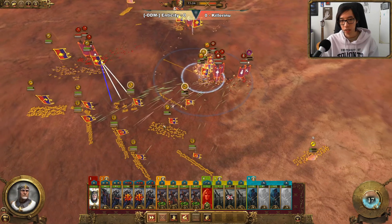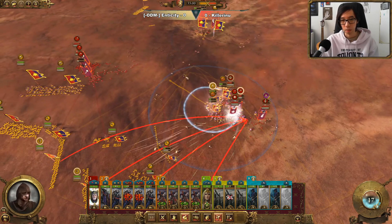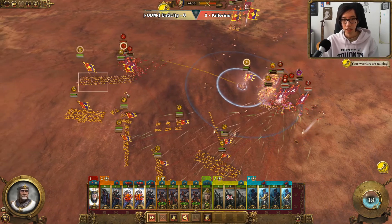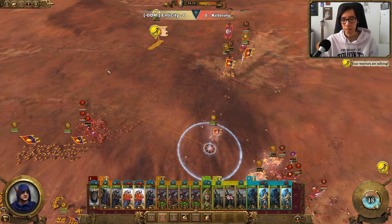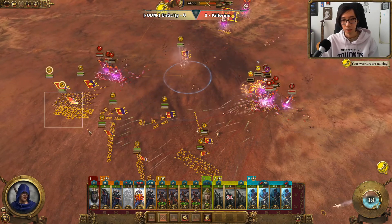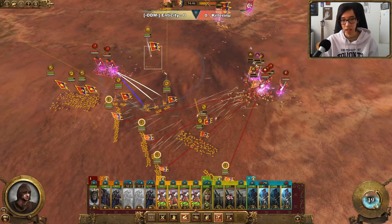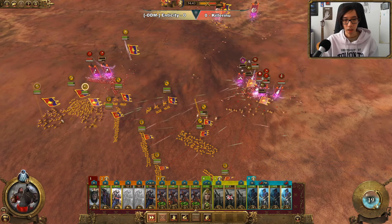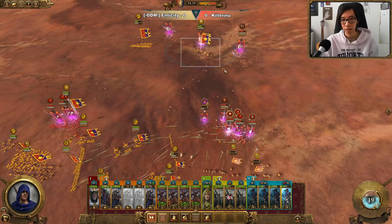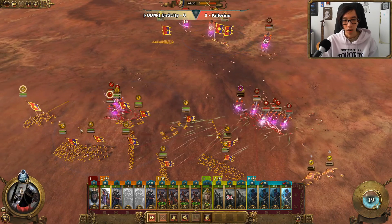We should be able to recover as soon as the rampage wears off — not to mention we also have our Peasant Bowmen that are able to fire in. We have lost one of our Paladins, but we only really need just the one to win out the game. We have also lost multiple units of Knights, which is a lot more painful. But at the very least, we're able to kill off the Sisters of Slaughter.